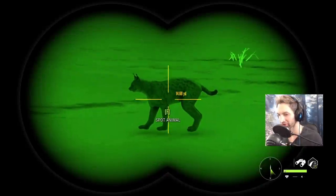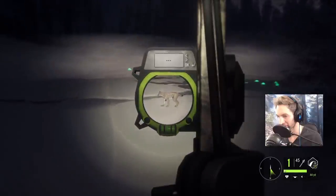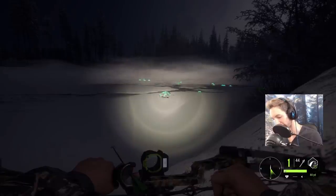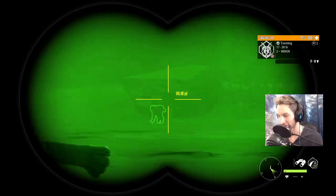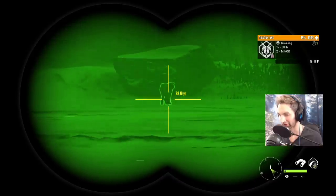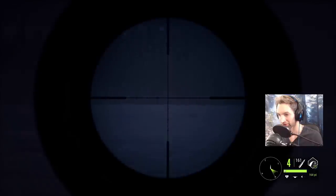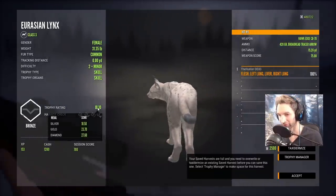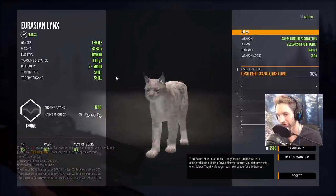We got a female that just snuck into like 14 yards in front of us, and I think we're gonna take it down — I think we could use the 420s. Dropped her. We got another one coming in, only a female again, but at about 90 out we might as well take her down. Double lung liver — looks like you can use the 420s on the lynx with the bow. This female ended up getting shoulder blade, right lung at 94 yards and she dropped.